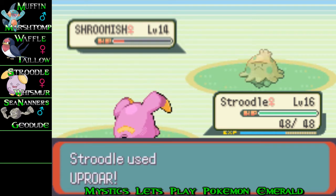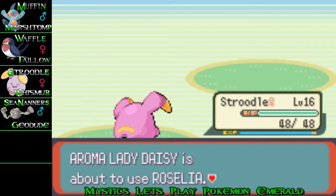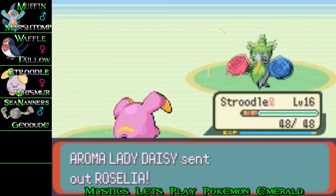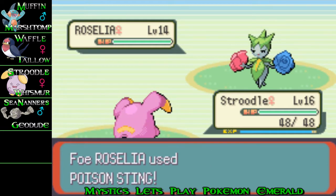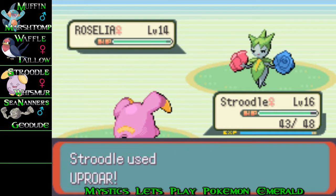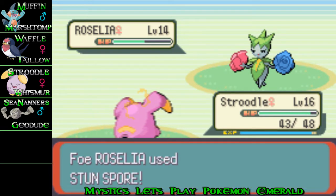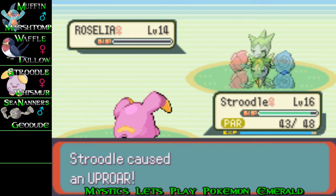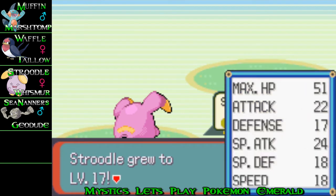I can see now as Strudel's getting a bit higher that he is actually doing some big damage — his spit-out is actually damaging enemies a bit more than before. Daisy brings out a Roselia again and she paralyzes me. I hate getting paralyzed because the enemy always gets the hacks on me, but Strudel goes to level 17, which is very nice.